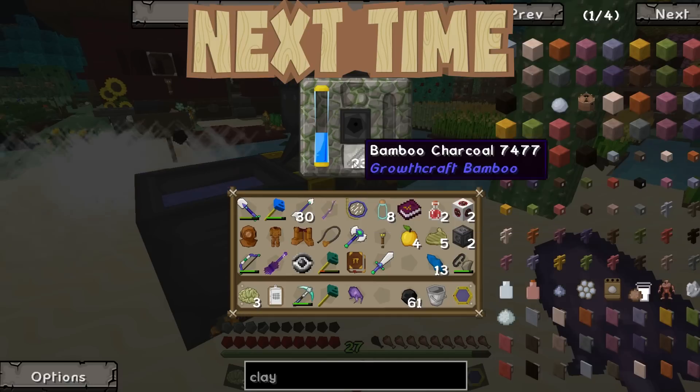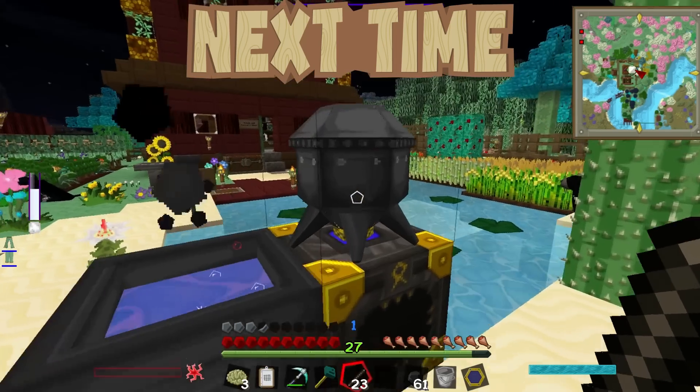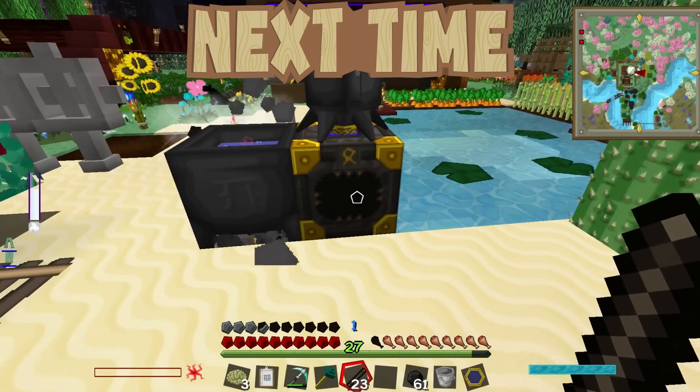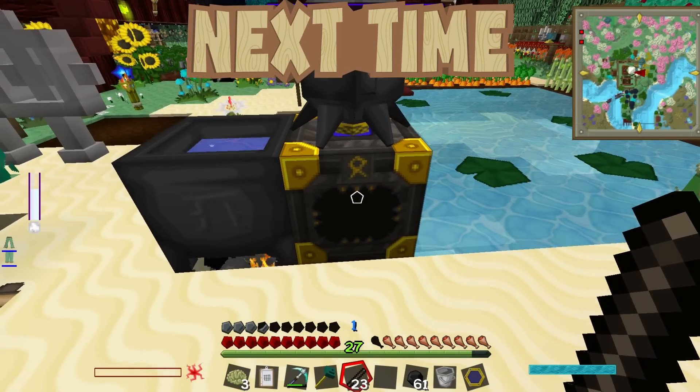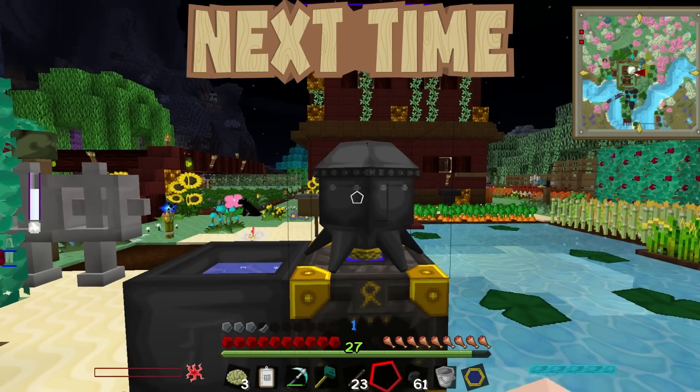I made elementum Hannah! Happy days. So elementum will act as a fuel source for our alchemical furnace, and if I use that instead of just normal coal then it will power the alembic five times faster.